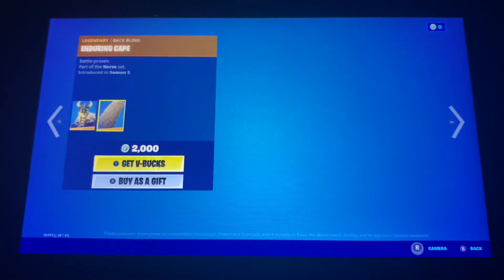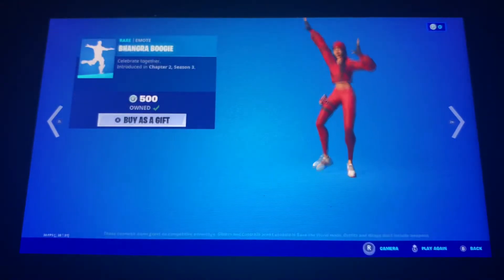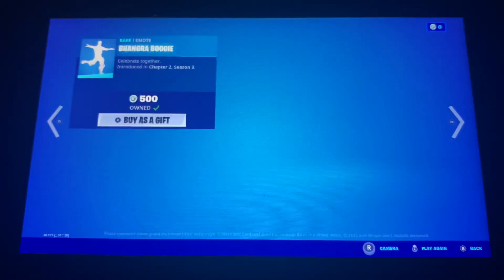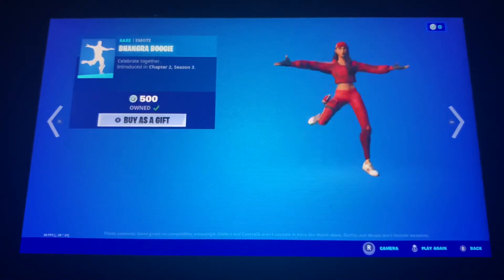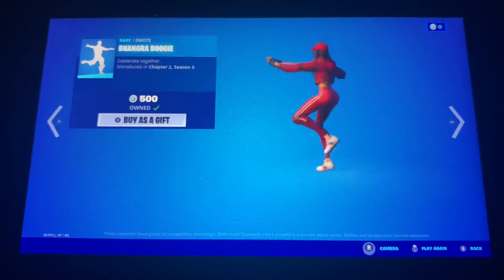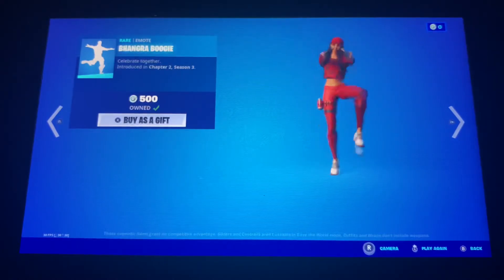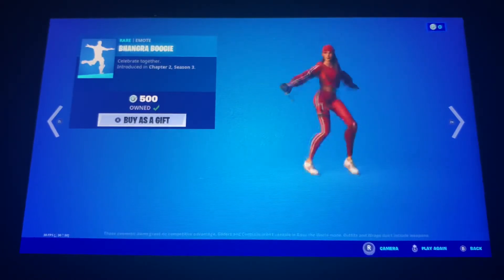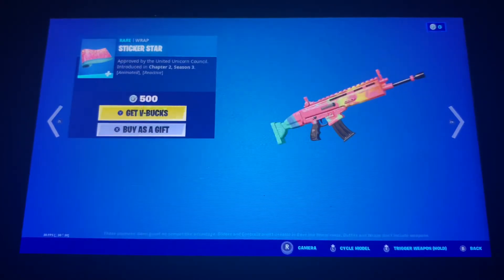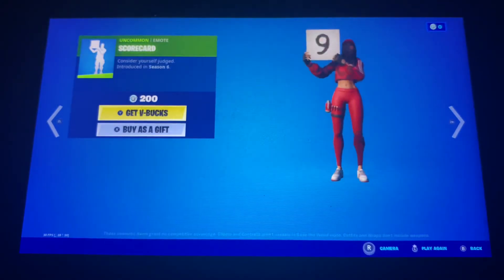Magnus with the back bling Enduring Cape. Assault Trooper — Season 1 skin. Bangabohi. The once exclusive emote, now a very common I'm Shot emote. The Sticker Star wrap, which looks pretty nice. The Eagle emote. The Scorecard emote.